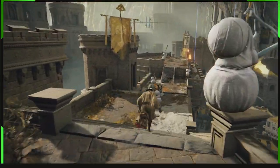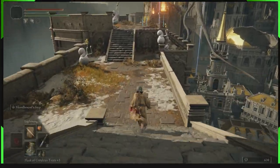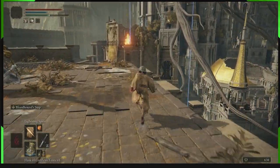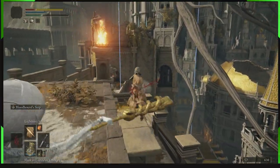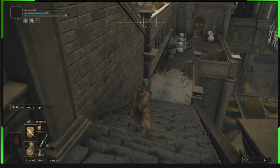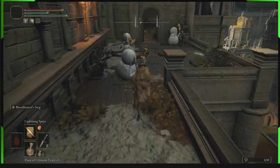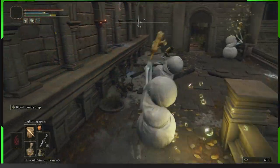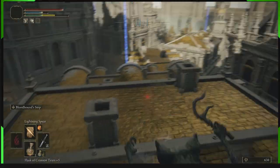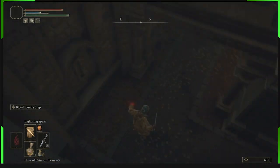Also, there's a link in the description on how to get Bloodhound Step, which is another vital item we use for this build. We're coming down here, making our way down to the road. As you can see, Bloodhound Step makes getting around enemies and around the map so much easier.